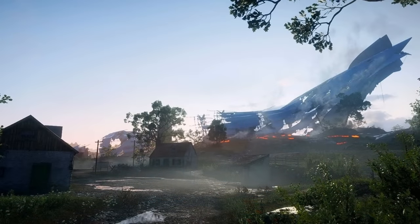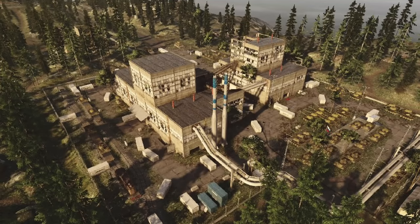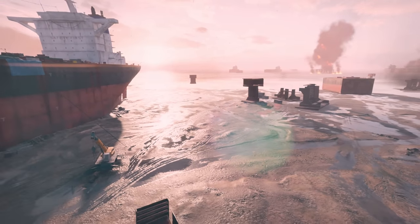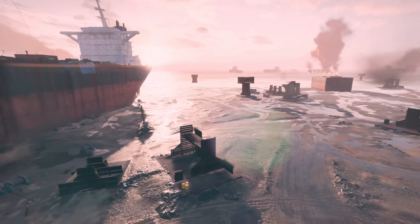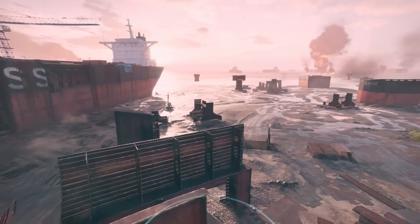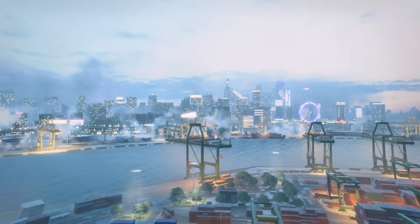Maps such as Giant Shadow, Hainan Resort, Twisted Steel, Zavod 311, and in Battlefield 2042, Discarded. The reasoning for including these gigantic focal points on the map makes perfect sense — as a developer, you would want something on the map that A: makes players want to play around said structure, and B: makes players invested in the overall theming of the map. The execution of their vertical structures and the design of the areas around them vary from good to poor.